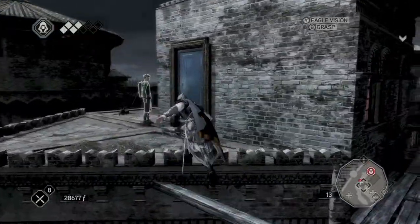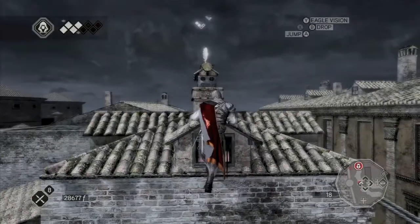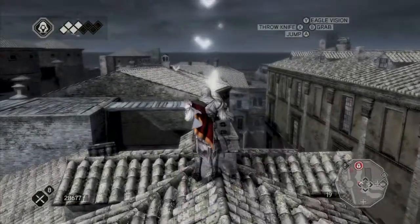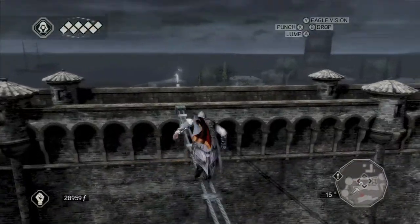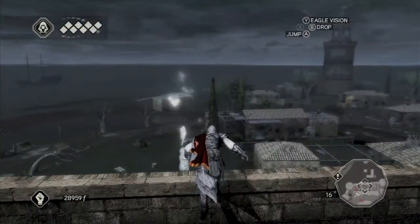Alright, we are going to go grab this one. Guard nearby — grab it right here on another rooftop. There we go, 51 out of 100. We are doing pretty well so far.